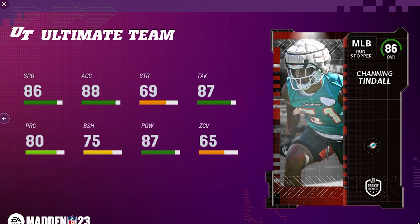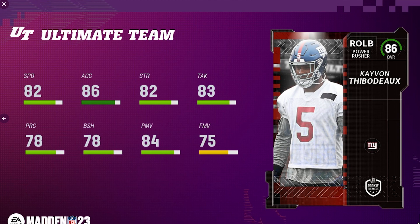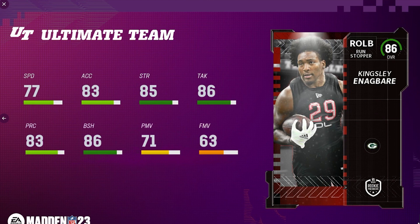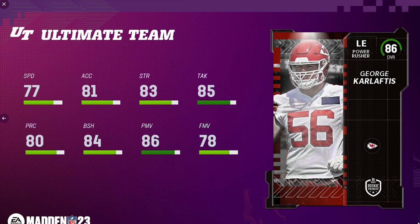Next, another middle linebacker — the Miami Dolphins' Channing Tindall: 86 speed and 88 acceleration. I'm liking the speed on this guy; if middle linebackers are good, this could be a really good card. Next is the big boy Jordan Davis for the Philadelphia Eagles — he's actually got pretty good speed, making him a really good run stopper. For the New York Giants, right outside linebacker Kayvon Thibodeaux, and for the Green Bay Packers, right outside linebacker Kingsley Enagbare.